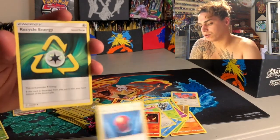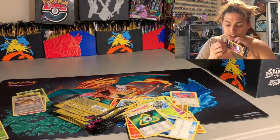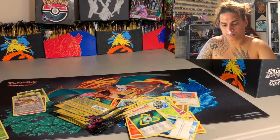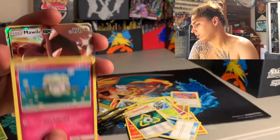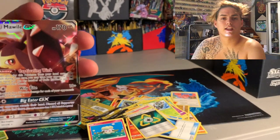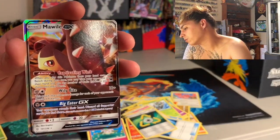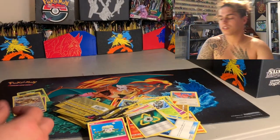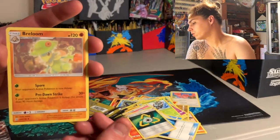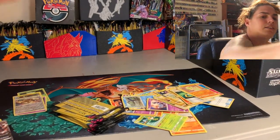A Cherish Ball and a Recycle Energy. We need to pull a hitter out of this — I'm gonna think this is suspect. We got Cottonee — boom, there it is, very next card. Mawile GX — what's up! Pretty dope, not worth a whole lot, so still pretty suspect. Followed by Tauros and a Brionne.